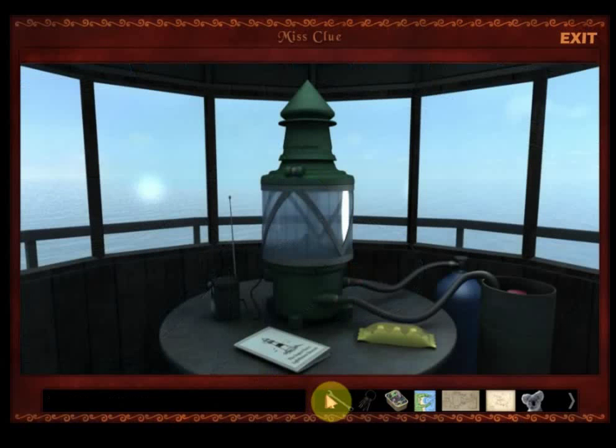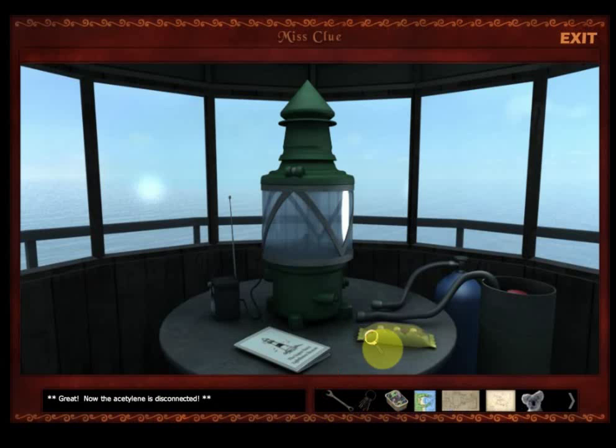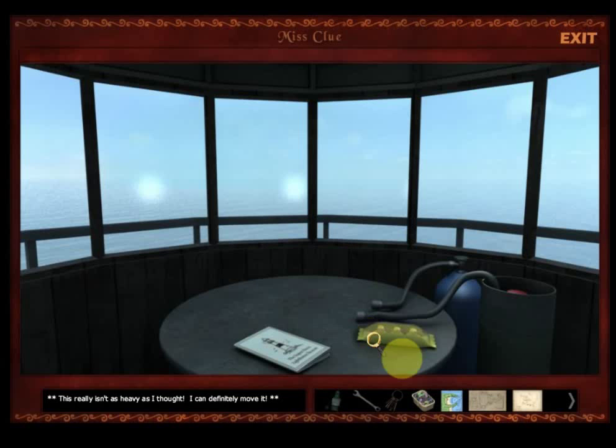Now let's see if we can disconnect. I have the oxygen hose disconnected. Now the acetylene is disconnected. Now I have the hoses disconnected. Let's see if we can pick this up — it looks pretty heavy, but this really isn't as heavy as I thought. I can definitely move it.